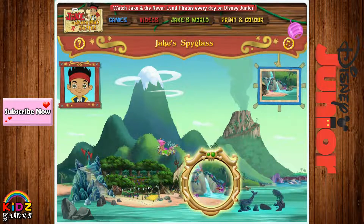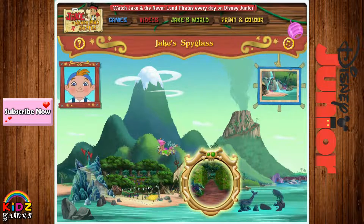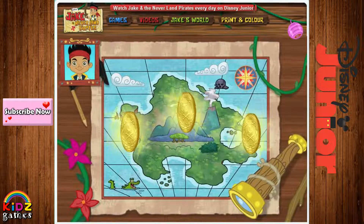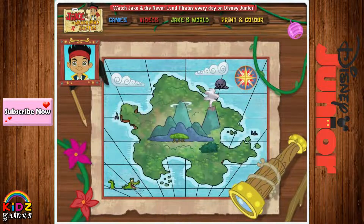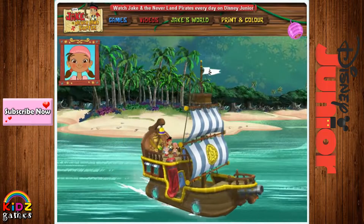Yo-ho! Way to go! We did it — we found all three locations on Neverland! Hey look, there's a maze that leads to the treasure! Great job! For solving this pirate problem, we've earned three gold doubloons! Let's grab them and go! Now it's off to Neverland!